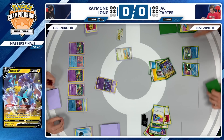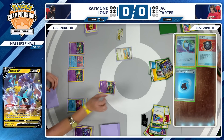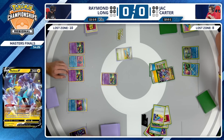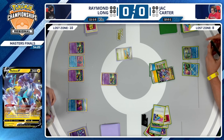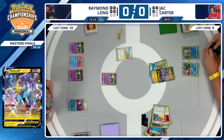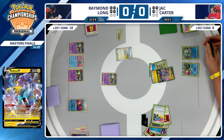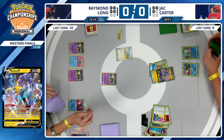Jack is going to be going down to just three prizes remaining, which means Raymond will be able to play that one-of tech Roxanne if he can find it. We've been talking about how these decks stack cards into the hands — let's see if Raymond Long has that card or can get it this turn. Going to start with the Comfey back in the active position. Top deck was a Mirage Gate for Raymond Long. And does have that Roxanne hiding in the hand. This really could be a devastating play.